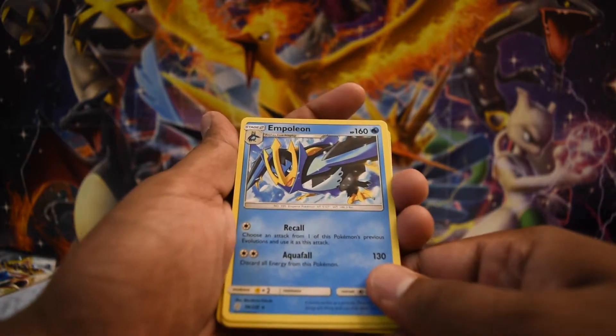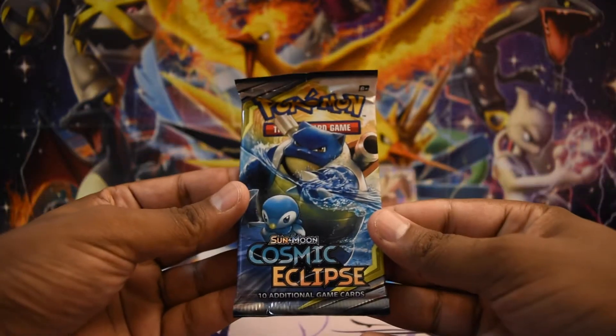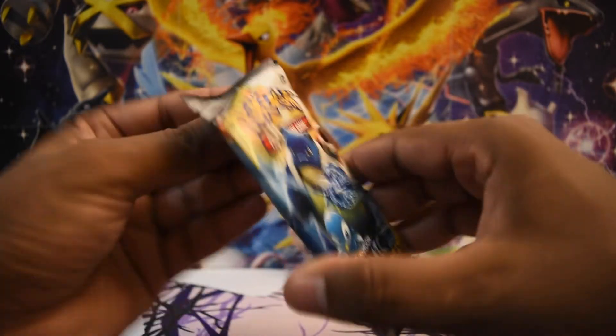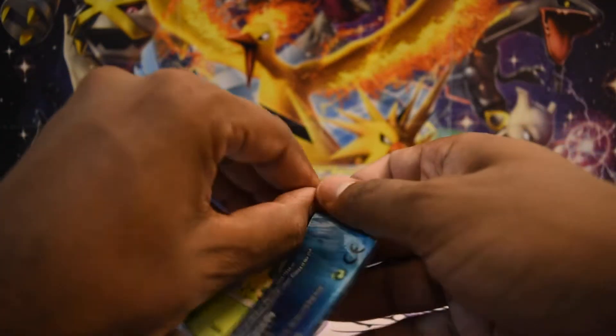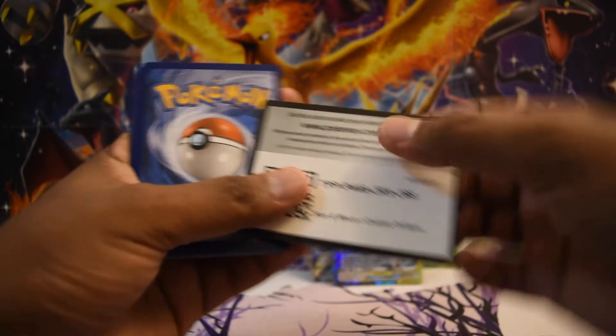Empoleon — very nice! That's what I mean, like that's a nice gen 4 starter Pokemon. I love the art — it shows Empoleon in a good light; they should do more of this, they really should. Cosmic Eclipse, the last pack: a Tortoise and a Piplup, which by the way is available in a couple different varieties including a full art and a rainbow rare version.